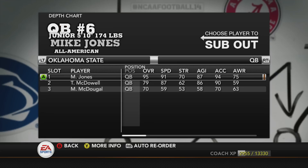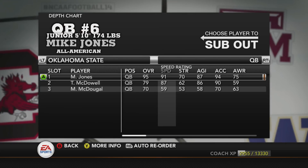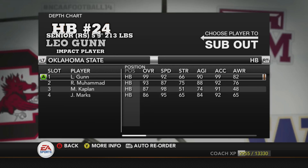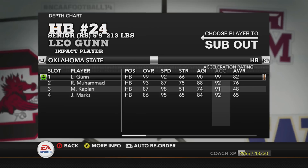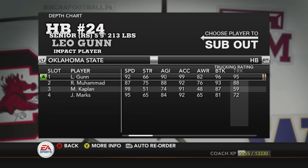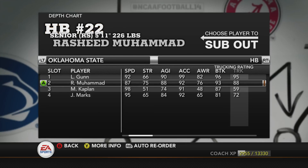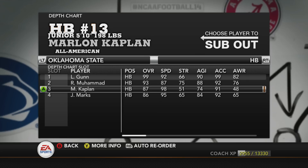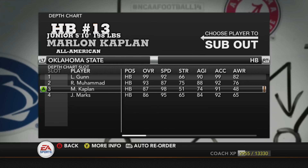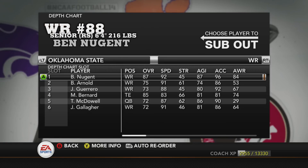Oklahoma State is stacked. Mike Jones — we love him even though he fumbles too much — is a junior at 95. The running back I recruited is 99 overall: 92 speed, 90 agility, 99 acceleration, 96 break tackle, 95 trucking — he is really good. Muhammad's not bad either, and he's a senior too. The longer you stay at a school, the easier it is to recruit. The first year when you change schools is always the hardest.